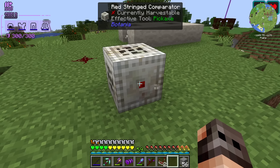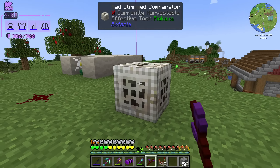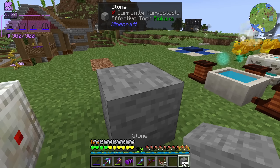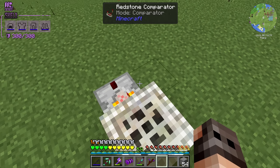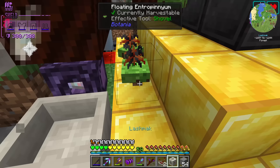You place the red string comparator down — do you see that red dot? Put your wand on function mode and you want the dot to face the mana pool. It's wireless so you can block the connection but it's still connected. Instead of reading a comparator signal out of the mana pool, you can read it out of this block. Yes, I think we are connected to the mana pool.